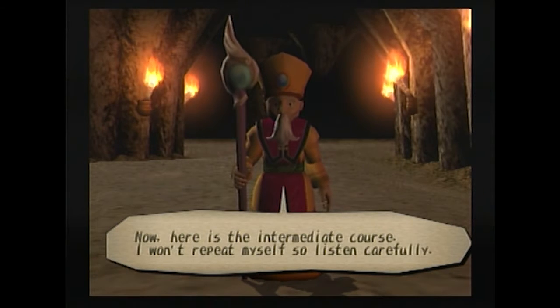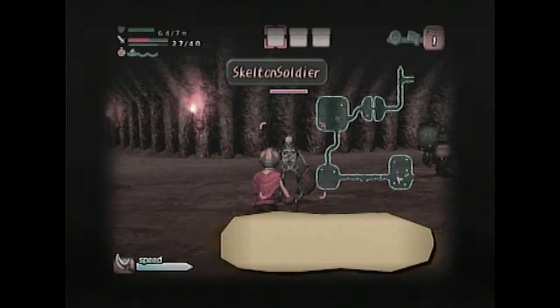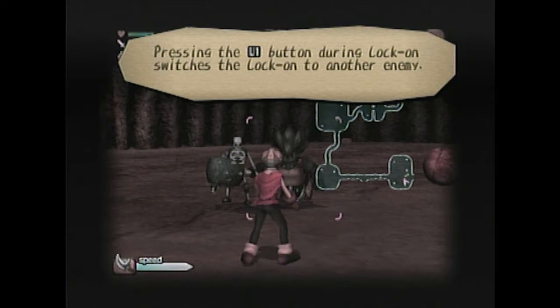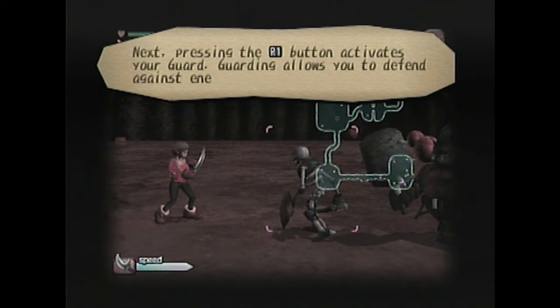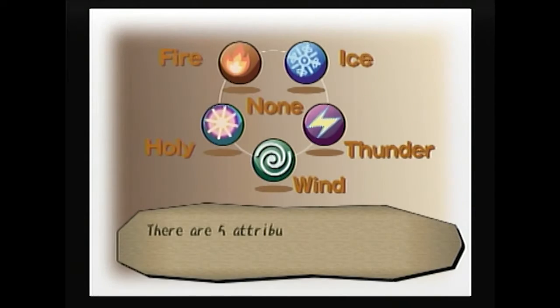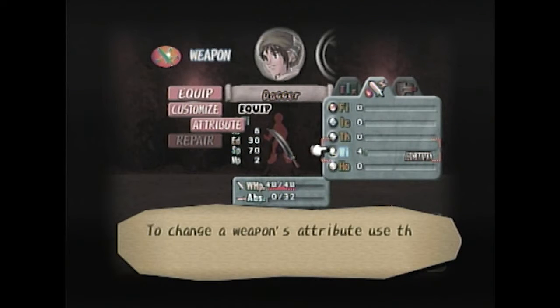Now, here's the intermediate course. I won't repeat myself, so listen carefully. More tutorial — lock-on, I already told you about that. However, you may not have known that L1 and R1 change what they do in lock-on. Pressing L1 switches to another enemy; pushing it multiple times changes between all enemies and heal. R1 is guard, which is basically garbage.